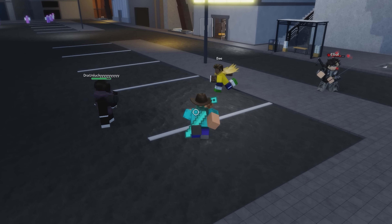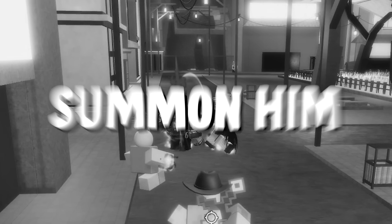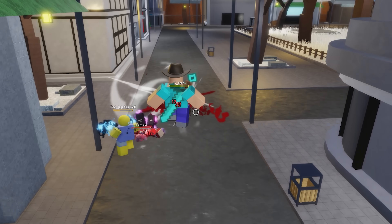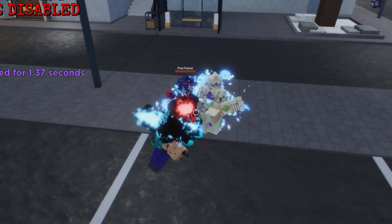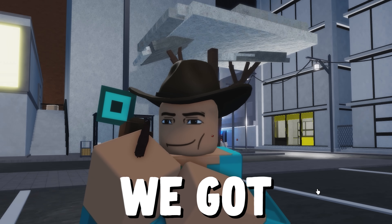Since we can't do anything, let's just continue our task. Oh wait, someone spawned Toji — let's go kill him! I forgot to tell you: you can summon him at the park with 30k cash, five Sukuna Fingers, or 400 tokens. And finally, we did it — we got one finger, 19 more to go!